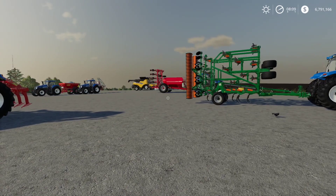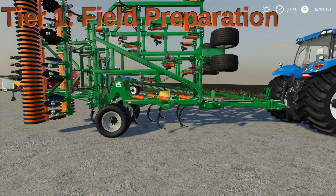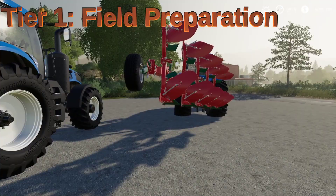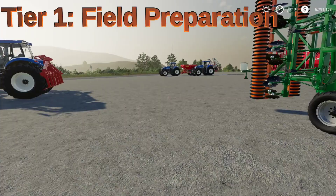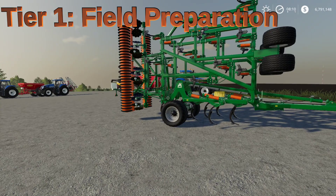Looking at tier one, the minimum requirement is a cultivator, which in new farmer mode you'll often start with one of these, so you already have that minimum set. However, tier one is a bit flexible — you can use a cultivator, a subsoiler, or a plow. But a cultivator alone will not count for plowing. So if you have a field that requires plowing and you want the best yield possible, you do need either a subsoiler or a plow. Without it, you'll just see a little deficit in your harvest — but it is completely possible to grow these crops with just a cultivator.